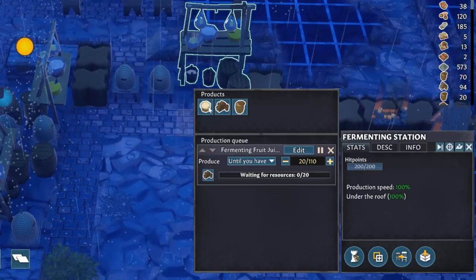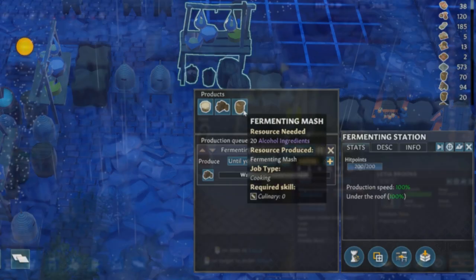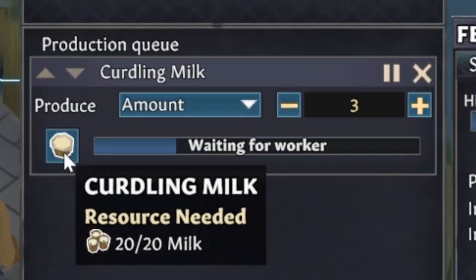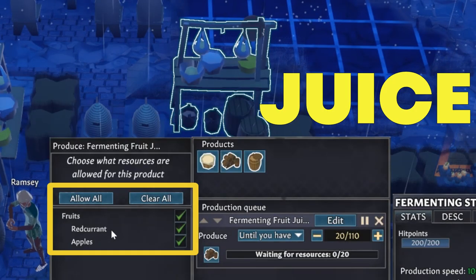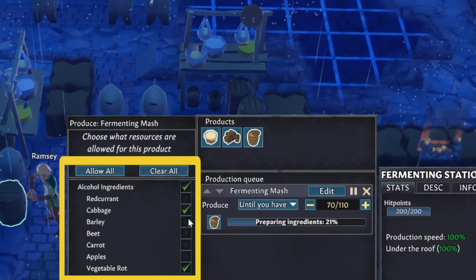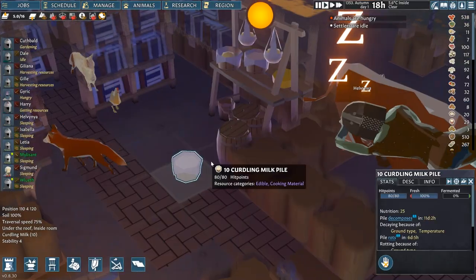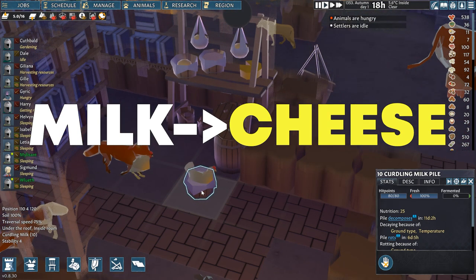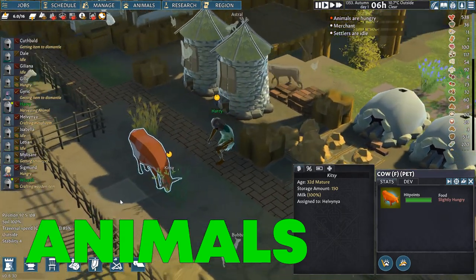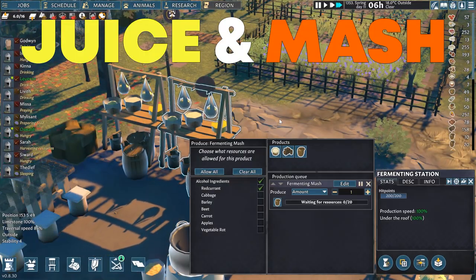At this station you can craft three different items: curdling milk, fruit juice, and mash. Each requires exactly 20 inputs for one production cycle. Obviously milk for curdling milk; red currants and apples for fruit juice; while cabbage, barley, beets, carrots as well as red currants and apples and even vegetable rot can be used for regular mash.